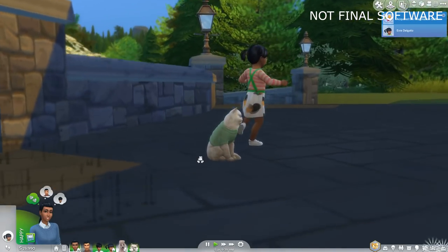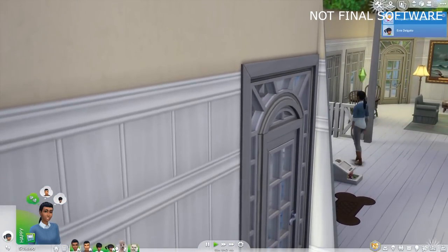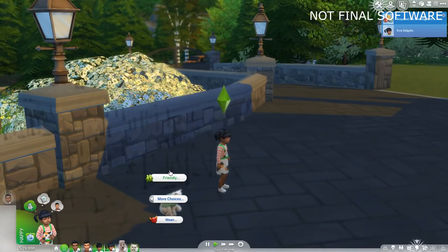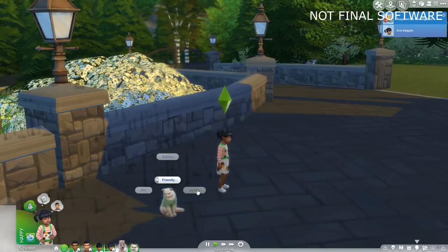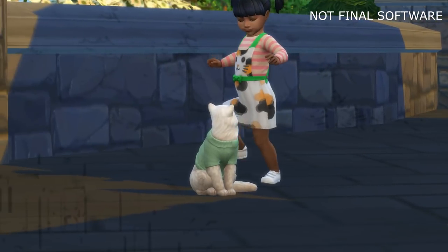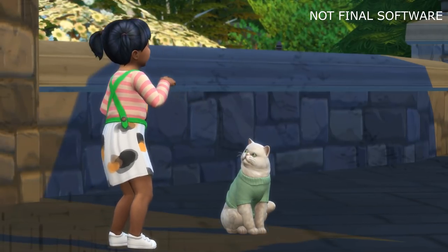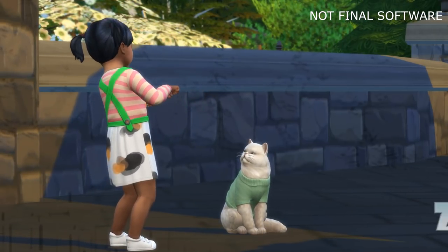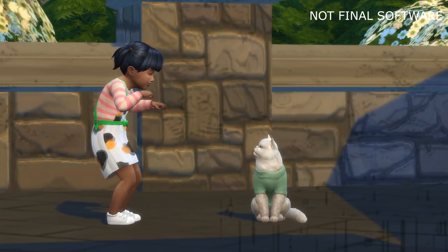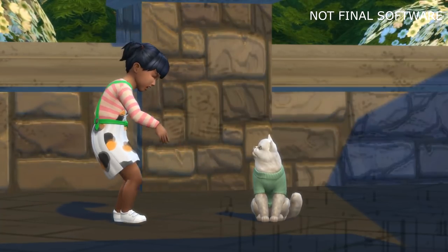I'm just exploring and playing the game for myself, checking out how this household functions. I'm going to have Eve interact with the cat a little bit — she is such an animal lover and she's going to go babble to the cat. She's totally just mimicking him. I absolutely love the interactions between toddlers and animals, they are so freaking cute.